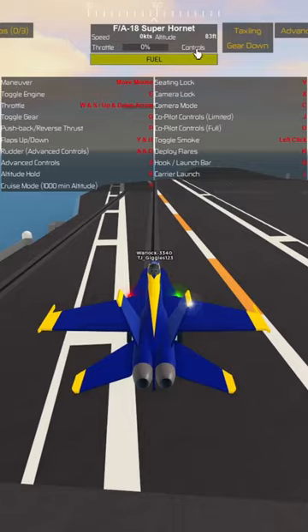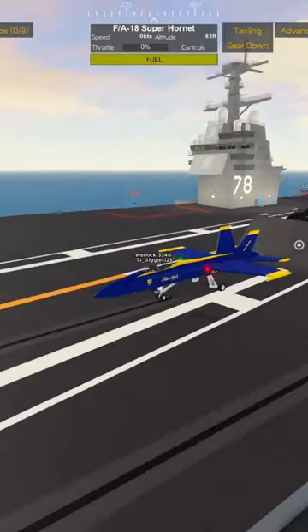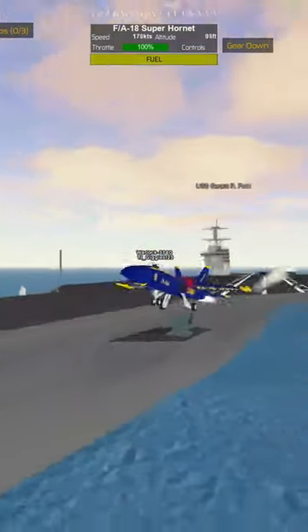First, line up as shown and then press Q to bring up the afterburner shield. Once up, go to 100% throttle and press K. This should make you take off — make sure you don't crash in the water, because that isn't good.